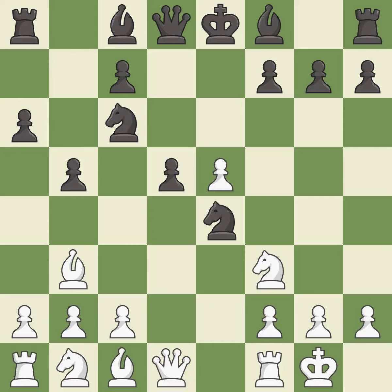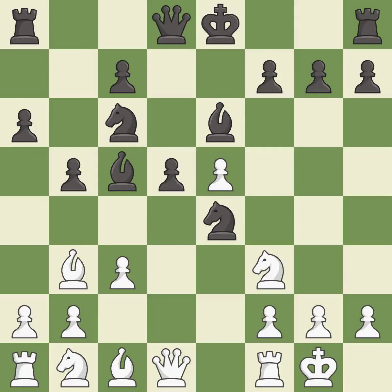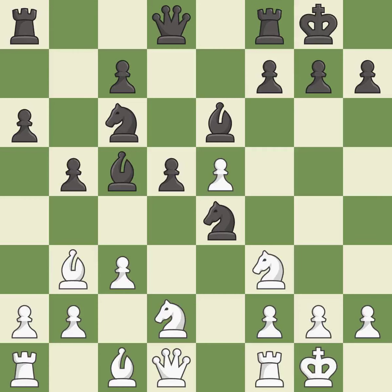dxe5 captures the e5 pawn and attacks the important d6 and f6 squares. Be6 develops the light-squared bishop and defends the d5 pawn. c3 controls the d4 and b4 squares and opens up the c2 square for the bishop to retreat to. Bc5 develops the bishop to an active square where it controls the center and attacks the f2 pawn. Nbd2 develops the knight toward the center and attacks the knight on e4. Castling gets the king out of the center and activates the rook. Bc2 moves the bishop to a new diagonal where it attacks the knight on e4. Nxf2 captures a pawn and exposes the white king at the cost of sacrificing material.